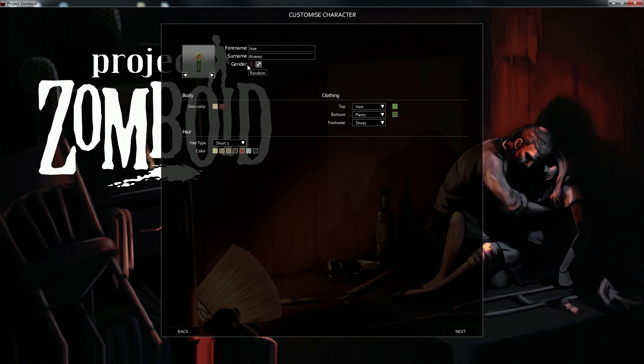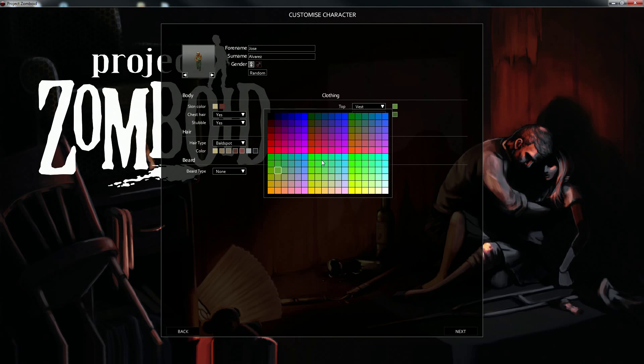With that said, we're going to give this another shot. I'm not super experienced at this game but it's awesome — great concept. If you haven't tried it already, I'm going to go with a character named Jose Alvarez. Dark skin makes a little more sense than pasty white, and of course we need chest hair and stubble — everybody knows that.